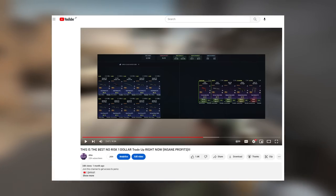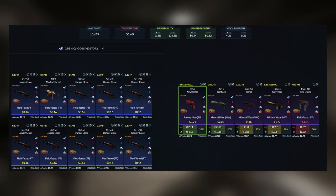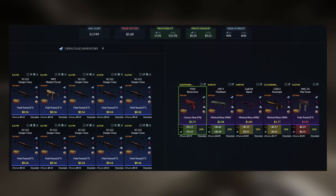For example, I found this $2 trade-up where we only have a 20% chance to lose money. And upon checking the trade-up again in Trade-up Spy, it is still a very profitable trade-up. I already explained this trade-up in another video, so just make sure to check it out. This is another really easy way to do it.